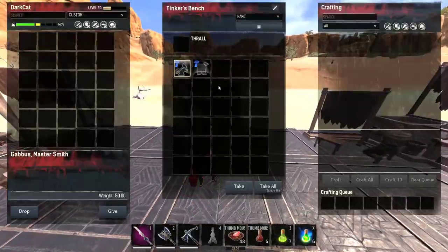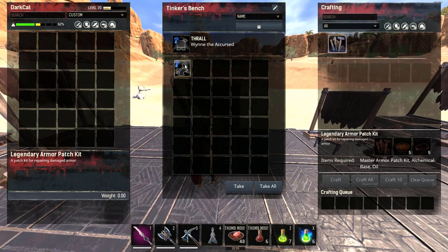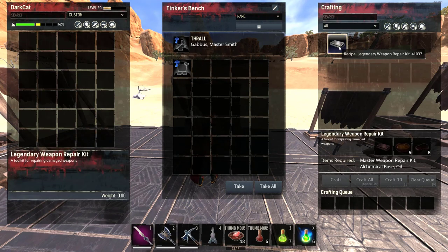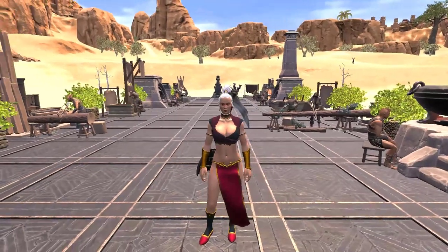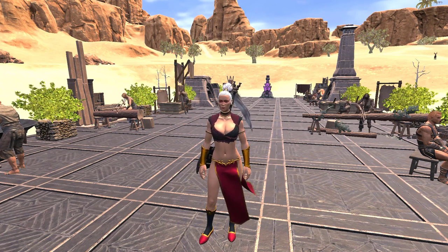Finally, make a tinker bench. Inside the tinker bench you can place the hammer blacksmith and the hammer armorer. These two are very useful: with the hammer armorer you can make the legendary armor kit, and with the hammer blacksmith you can make legendary weapon kits. That covers the tutorial on what benches you need in your base and what thralls to use — it's pretty straightforward, and everyone uses these recommended benches because they're much cheaper.